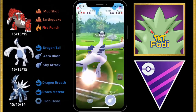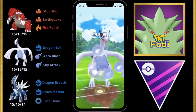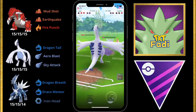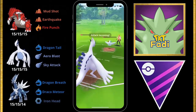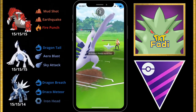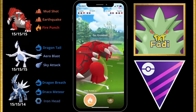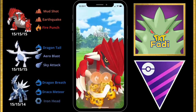Kyogre goes down and we're going to quickly swap into Lugia and go for a Sky Attack. The optimal moveset for Lugia in the Master League is Dragon Tail, Aeroblast, and Sky Attack at the moment. Before we are able to take out the Togekiss, it uses Ancient Power and takes us out. We quickly bring in our Groudon, go for a Fire Punch, and take the game.